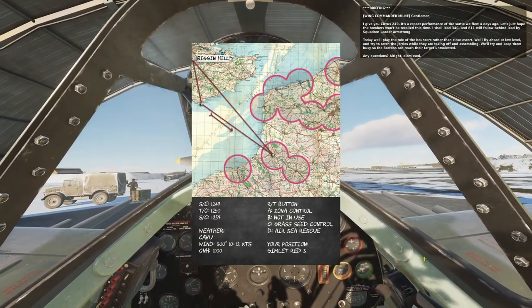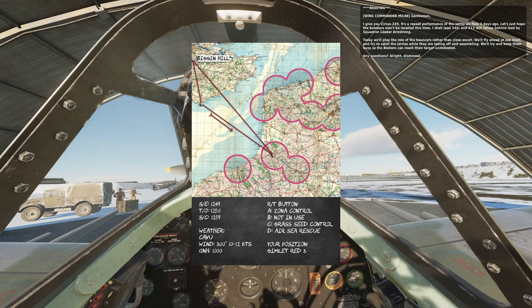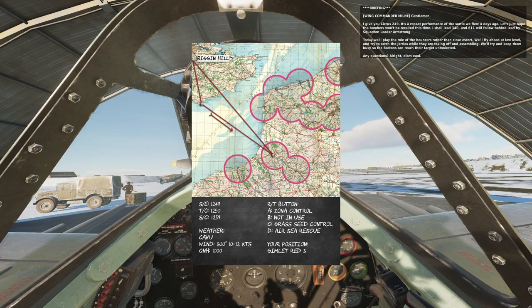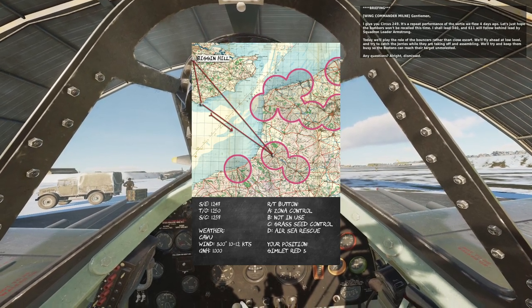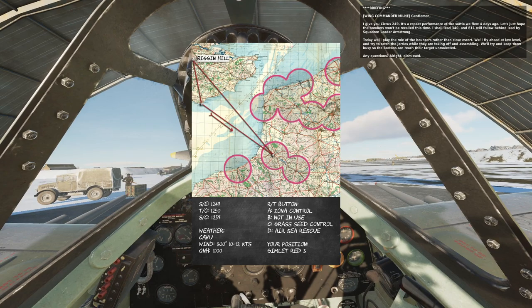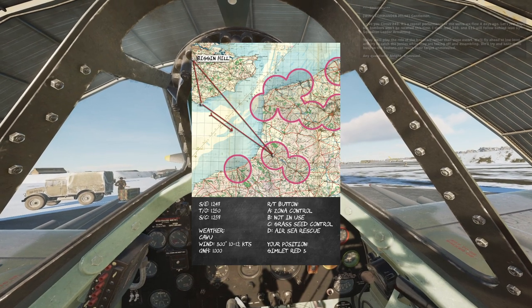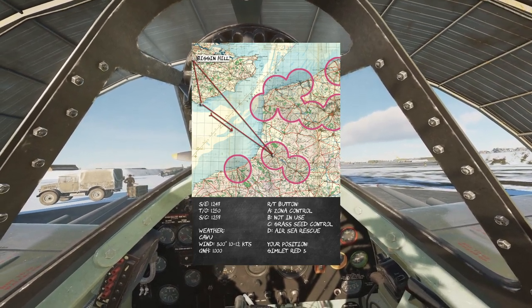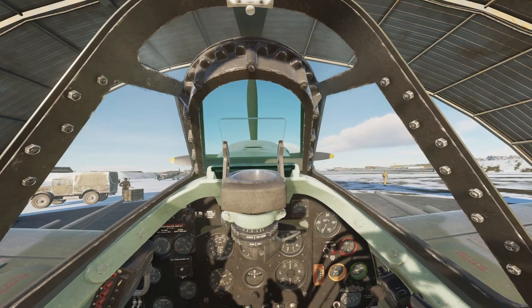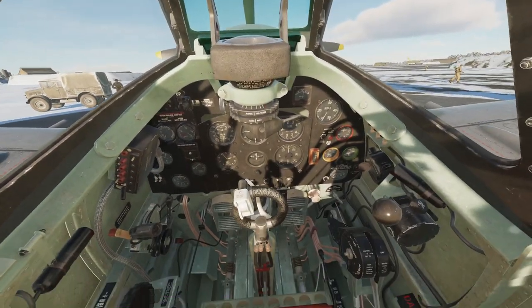Wing Commander: 'Gentlemen, I give you Circus 249 - a repeat performance of the sortie we flew four days ago. Let's hope the bombers won't be recalled this time. 340 will lead, 611 will follow behind led by Squadron Leader Armstrong. Today we'll play the role of the bouncers rather than close escort - fly ahead at low level and try to catch the Jerrys while they're taking off and assembling, keep them busy so the Bostons can reach their target unmolested.' A bit of a spoiler: the previous mission was close escort but the bombers were recalled.